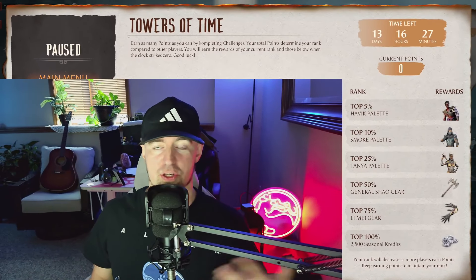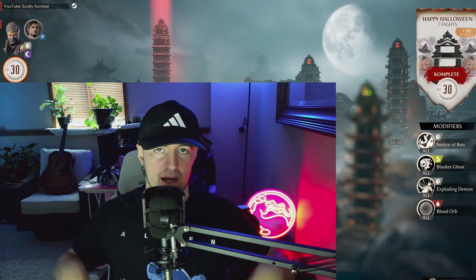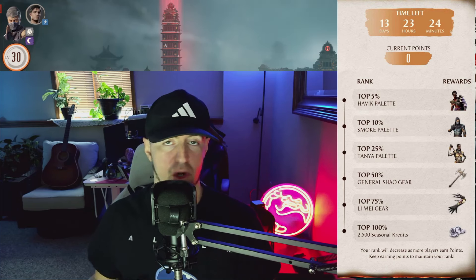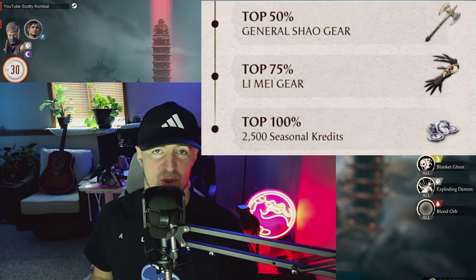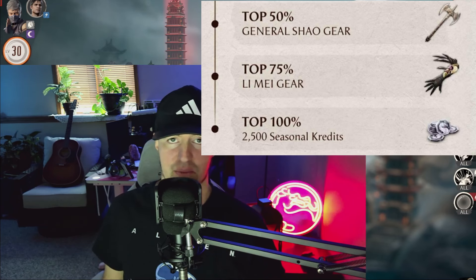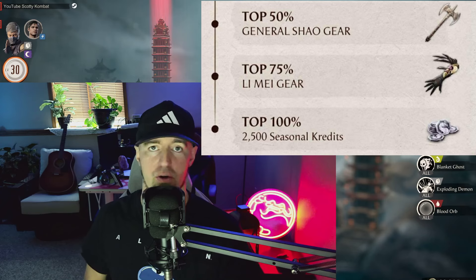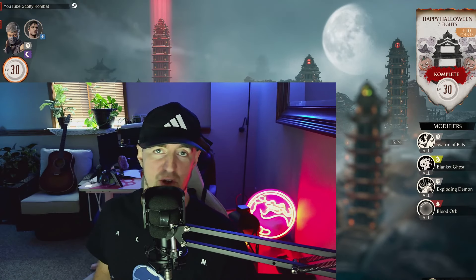If you play Towers of Time, check out your rewards. This is my favorite one — the Wuxi Raiden — and I threw the MKX Evil Raiden hat on him. Starting today we also have new rewards for Towers of Time. Just like the last two times, this one's going to take two weeks to complete. Don't forget, right behind me and above this box there is the Halloween Tower — that started yesterday, you can get the Smoked Skin. It's very easy to get in the top 50%. If you do maybe just two Towers — the easy and medium ones — you're most likely going to be in the top 50%, and you'll get gear for Li Mei, General Shao, and an easy 2,500 Seasonal Coins.